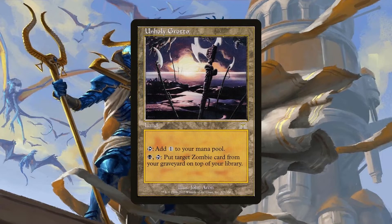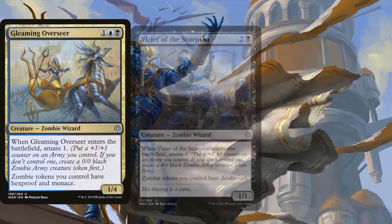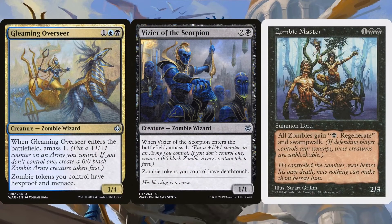Unholy Grotto does something similar to Lord of the Undead, but the zombie card goes to the top of your library, so you can do this in response to drawing a card if you really need to get that zombie card into your hand. Gleaming Overseer, Vizier of the Scorpion, and Zombie Master are some more lords that give our zombies keyword abilities even if they don't provide strict pumps. These are still amazing keywords to get even if the first two only apply to our zombie tokens — still great keywords for some form of evasion. The Vizier especially, along with the previously mentioned Death Baron, since they guarantee our blocked creatures kill whatever blocked them, putting opponents in difficult positions.